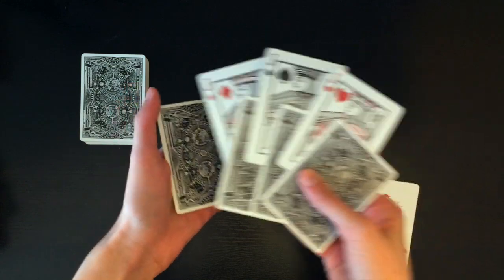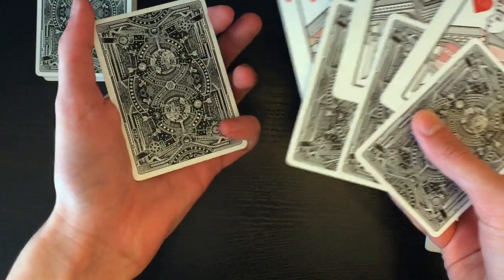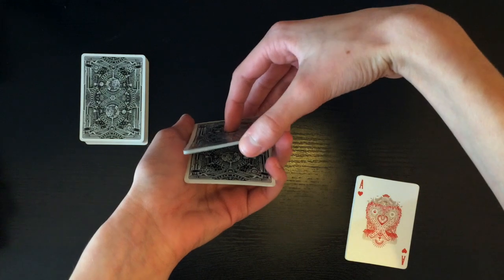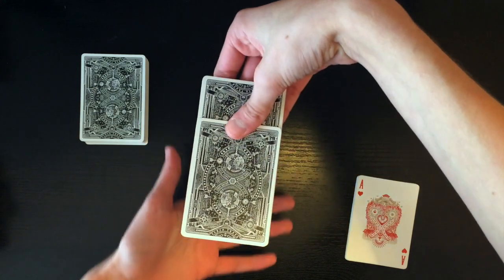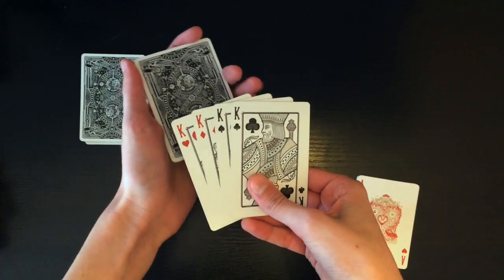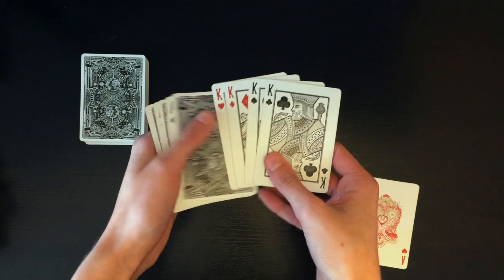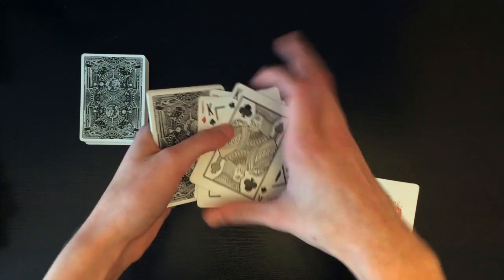Now take your pinky and lift up all six cards right here for just a brief moment, place your pinky right there as you take the cards and square them up — now you have a pinky break right below the last jack. All the cards above the pinky break you're gonna lift up and injog them just a little bit. Then once those cards are injogged, flip over the entire pack just like this. These are the four kings that are out-jogged, so you're gonna lift them with your thumb as you push them in, giving you a thumb break separating the four kings from the three aces and three jacks.